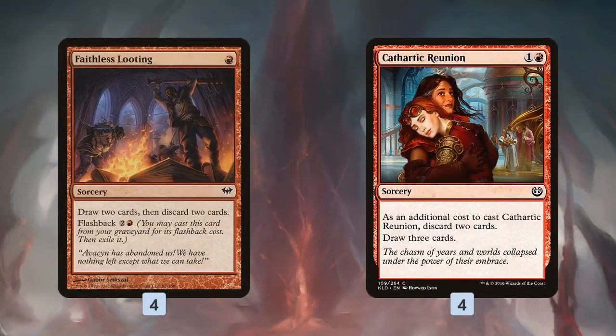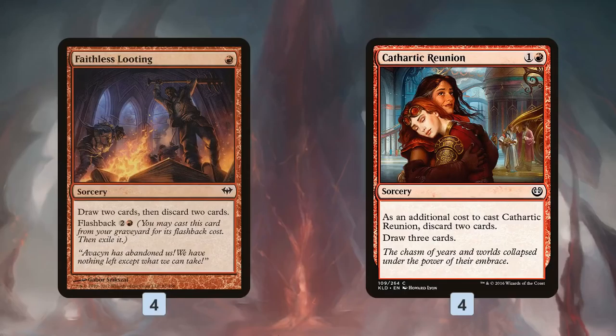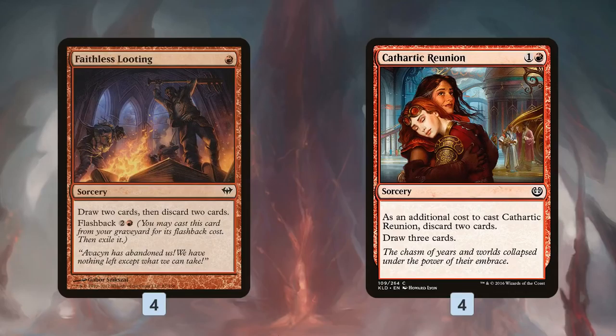So how do we get cards in the graveyard? We have Faithless Looting and Cathartic Reunion — draw cards, discard cards, or discard cards, draw cards — which lets us get Searing Winds and Lava Ball Traps from our hand into the graveyard. The key thing about Faithless Looting specifically is it's a sorcery that works from the graveyard. On turn one we can cast it, then later after we have a Spellweaver Volute down we flashback Faithless Looting, triggering Volute to deal 10 to our opponent's face. So it does double duty — filling our graveyard and providing sorceries to trigger Volute.